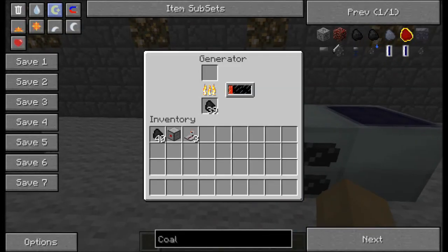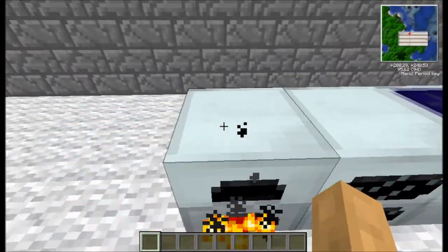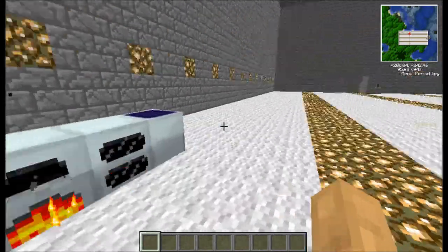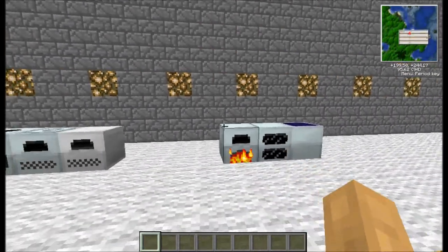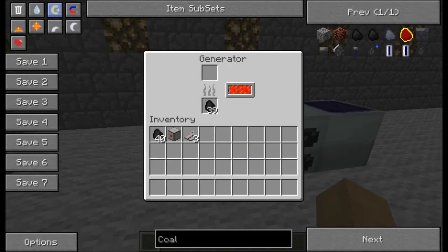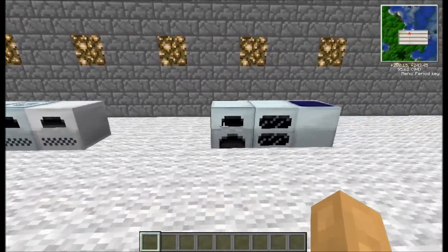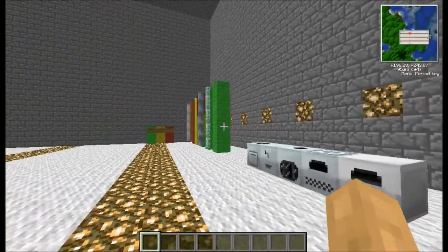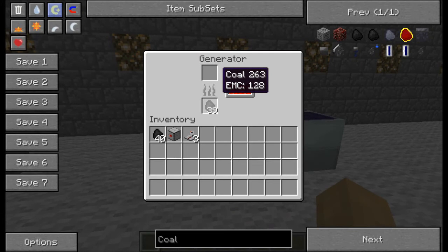We're generating energy in our generator here. You don't need to worry about these two at the moment. This one here is a generator which generates electricity, like a coal-powered power station. As you can see, one coal fills up this bar. This bar would be drained if it was connected up to machines, such as these. These are the selection of machines from Industrial Craft 2. These machines can be wired up using the wires at the end here, which will have a different transfer rate.